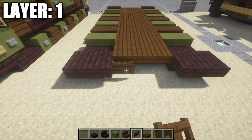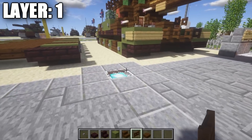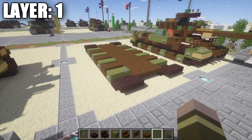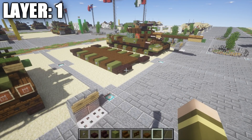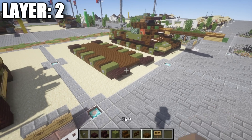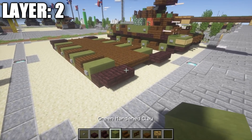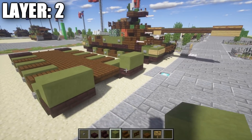Once that's finished, take dark oakwood fence gates and place down one and two on the rear like that, and leave the front alone as is. That's going to do it for layer one. Moving on to layer two, start by taking green stained clay blocks and place down one and two on top of these narrow brick top slabs, same thing over here on this side.